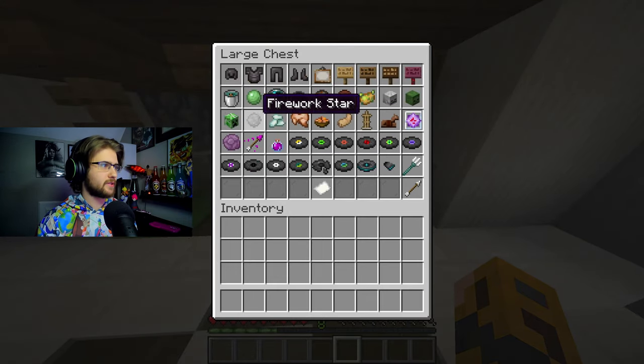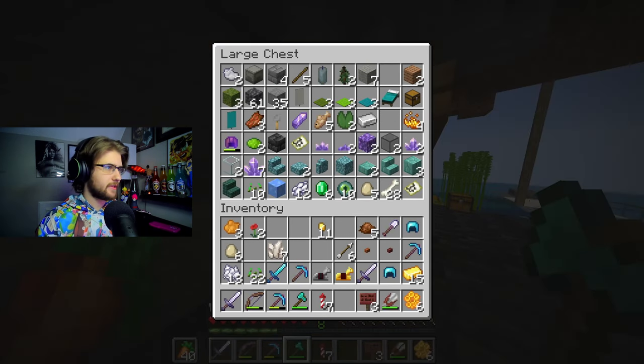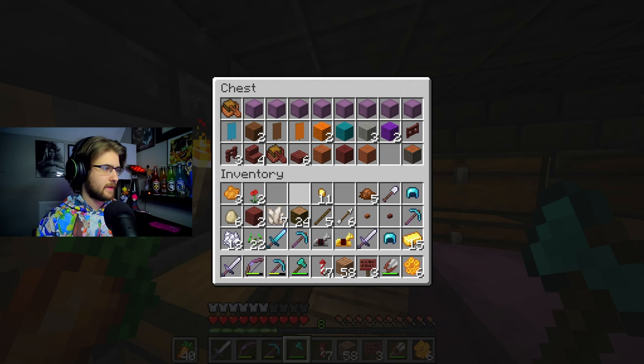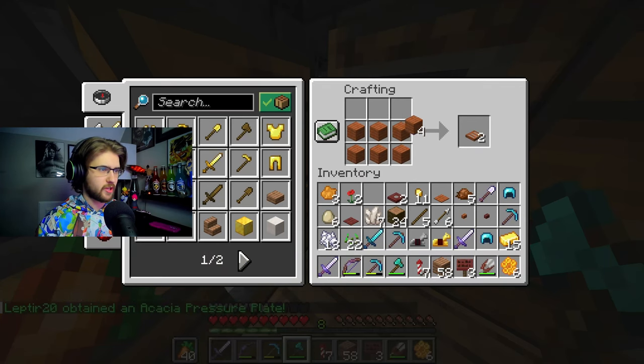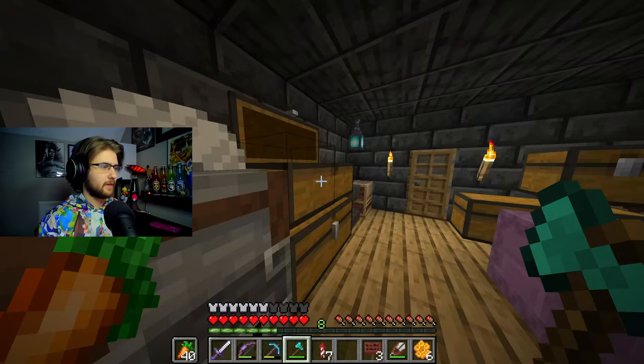I'll probably focus on some of the smaller stuff - signs, flower pot, potato, that sort of stuff. I need some wood - I'll carry sticks just in case. I'll need jungle wood, that'll be very useful. Let me get some mangrove and acacia wood, and this should be it for the acacia and mangrove. Now let's make the boats.